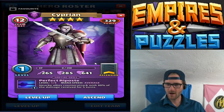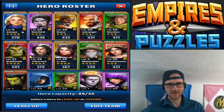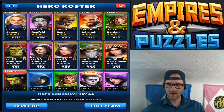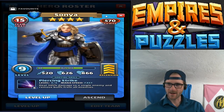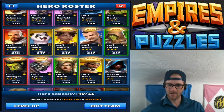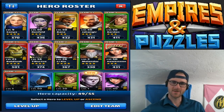Let's check out our new four-star — Cyprian. Nearby allies counterattack with 80% of the damage received for five turns. A counterattacker is going to be very, very useful. Anytime I get into a fight with a counterattacker it is never good. Tyron, my new guy, deals 275 damage to a single enemy and removes buffs from all enemies — not a bad one. Recover 25% health for all allies and remove buffs from all enemies — this is really cool. One of the teams I want to set up is an all-healer team. I also leveled up my Sonya and she's working on getting maxed out, which will be a lot of fun.